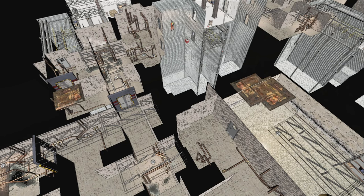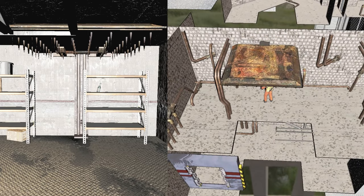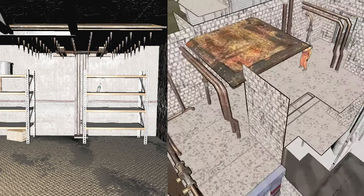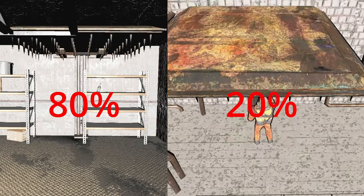There are two variations of traps: traps that are on a time interval, and traps that detect when a player walks under them. What type of trap spawns is decided at the generation of the seed. Traps on an interval are more likely to spawn, being weighted at an 80% chance, while the player detection traps are a 20% chance.